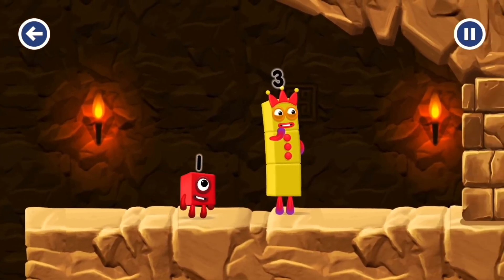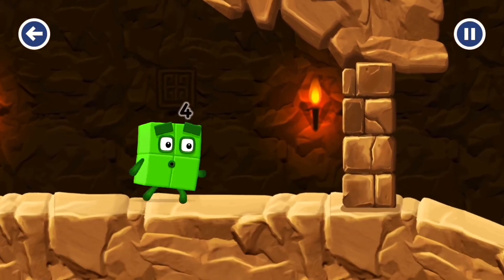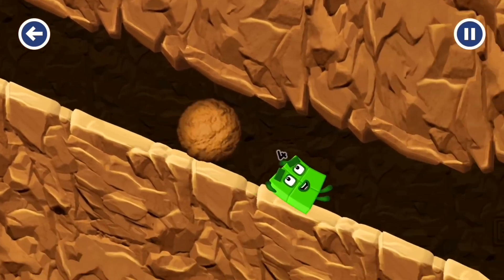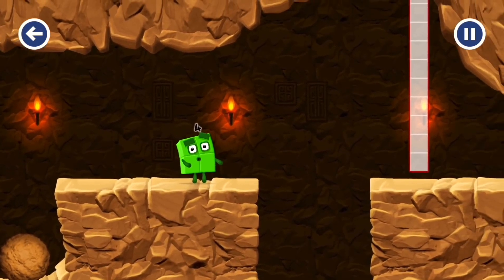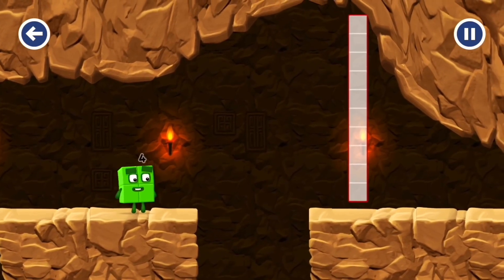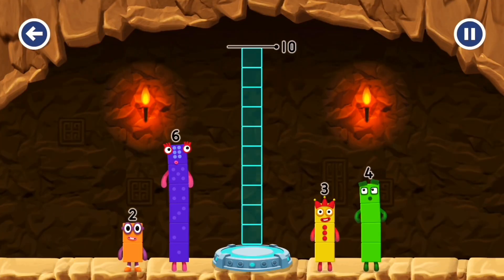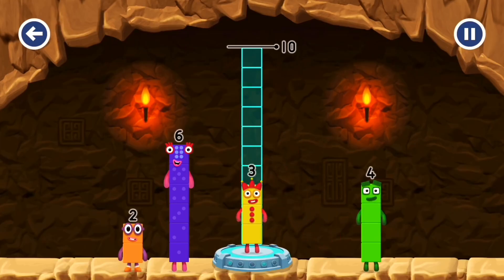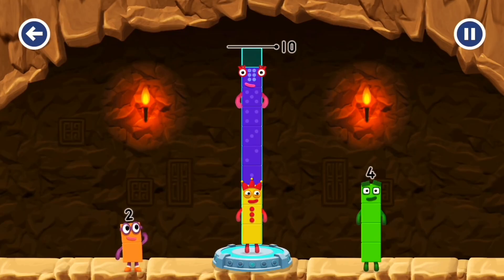I think three might need one's help to get past that wall. Oh yeah! Two plus two! Add number blocks to make ten! Three! Six! Two! Too much! Try a different one.